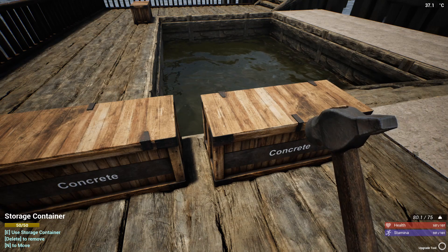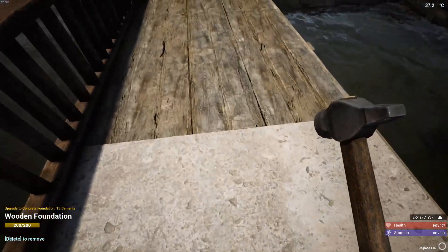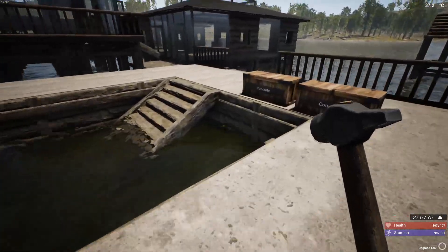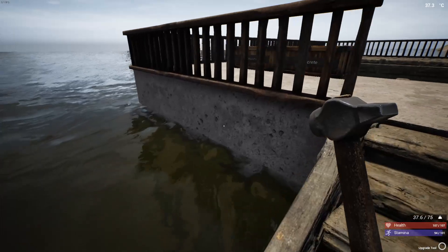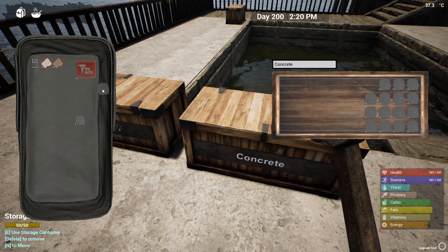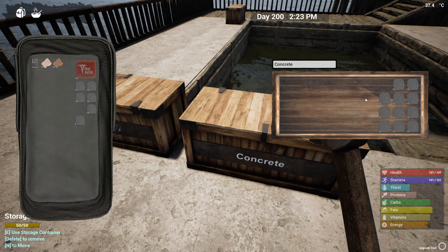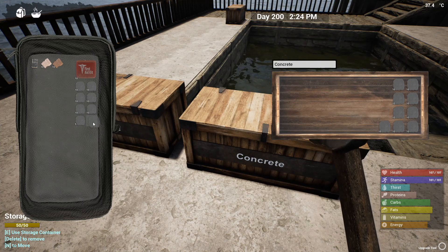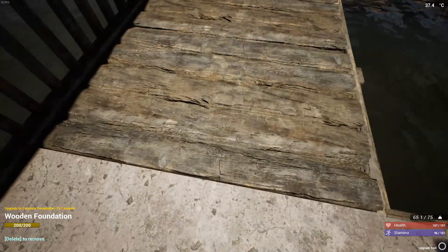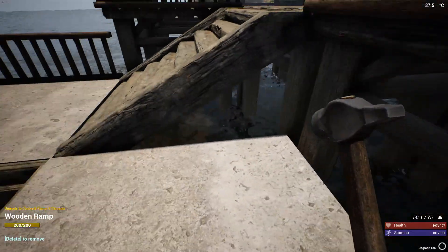Let's see if that's enough — oops, that's a little bit too much. There we go. You can see it kind of gives the illusion that this is solid all the way down into the water, even though if you go in the water you'll see the legs underneath — which is fine because it's a foundation piece. You can't use concrete on walls; walls cannot be upgraded to concrete, only ceilings and foundation pieces and railing pieces.